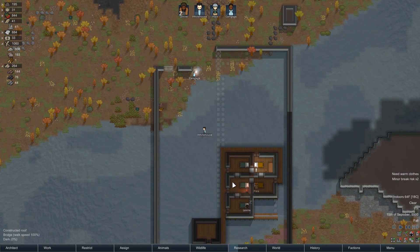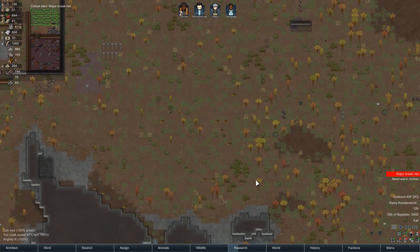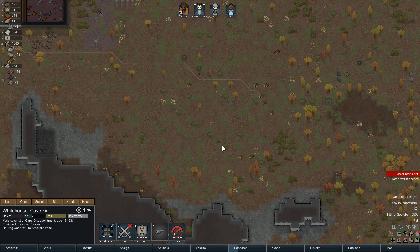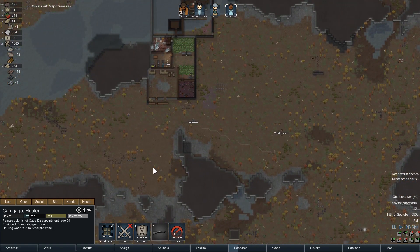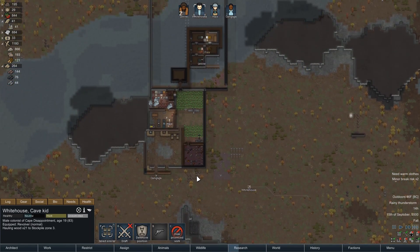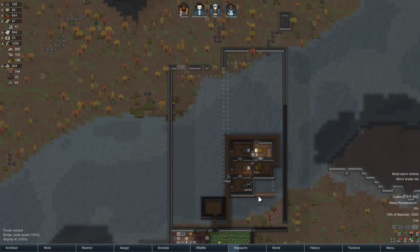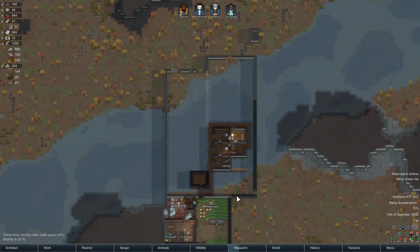We can't afford the power at this exact moment in time but soon. Let's build this bridge - I have a bunch of wood down here. Let's get that built because this is starting to cause some problems. Camgaga, I know you're going to get that corpse but why don't you come help haul some wood too - the corpse will be fine for another day. Same thing Whitehouse - I need you to bring some of this stuff in because we're going to start doing the rest of these bridges and it's quite expensive. Another sad wander - outside the base, that's less good, but okay.